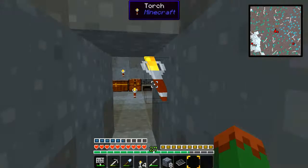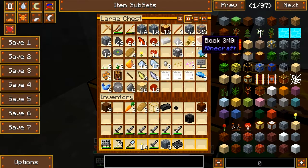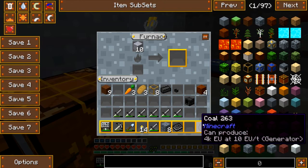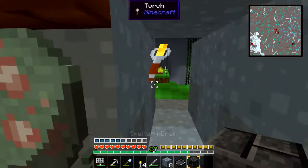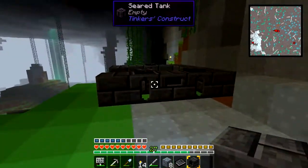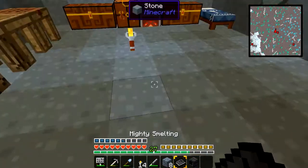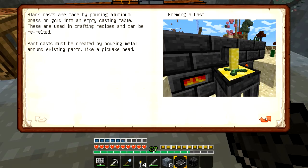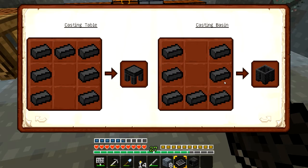That means I need to cook up some more seared bricks — or seared brick to make into seared bricks. I need more coal. There we go. I think I might need it on the second level, because it needs to drain into the casting table — this thing, which is made with more seared brick. Got it.